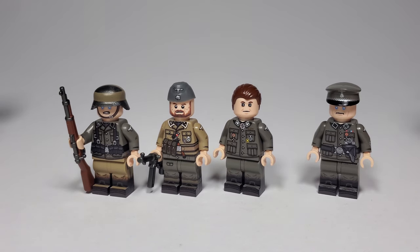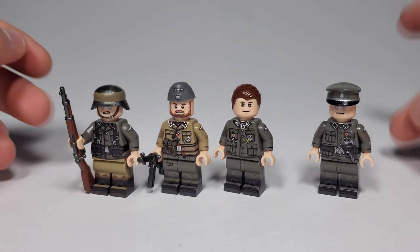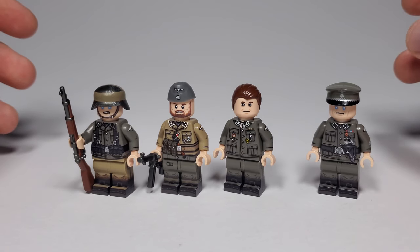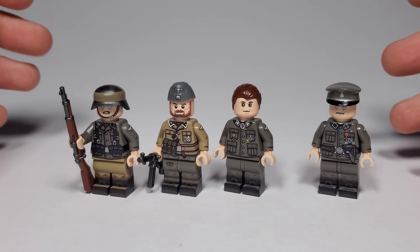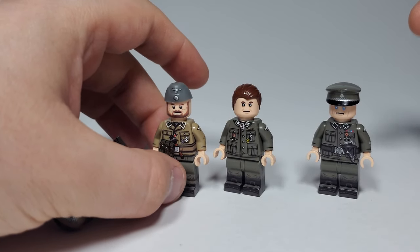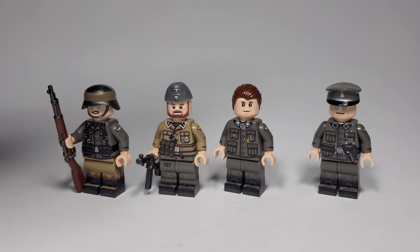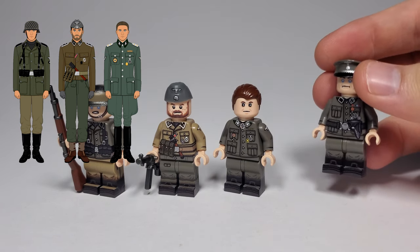Our general goals for this commission were: number one, we wanted to do old dark gray; number two, a pretty unique uniform setup; and number three, a unit that has never been done before. That's kind of what you do with commissions — you take the opportunity to do new stuff. They have pretty unique uniforms, and this commission was based directly off of a concept — I'll put it on screen.